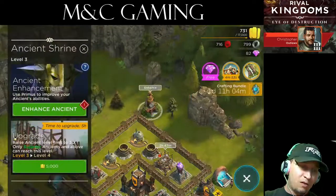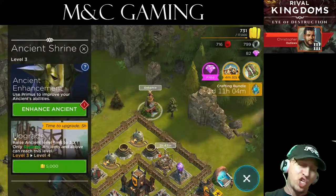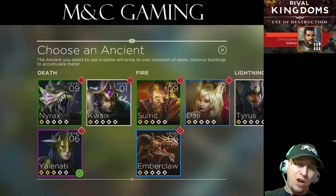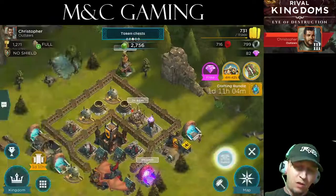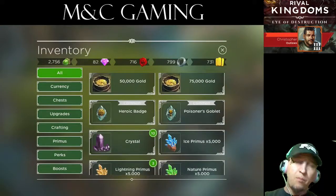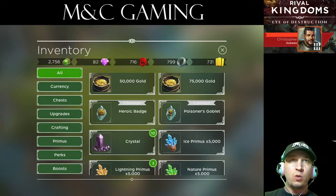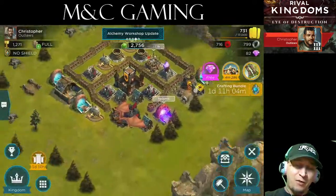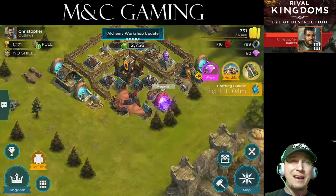You can enhance your ancients through this building called your ancient shrine. You enhance your ancient by earning Primus — Primus and gold allow you to upgrade your ancients, or simply by taking them into battle to get experience points. Different ancients have different abilities and can reach higher rankings than others.